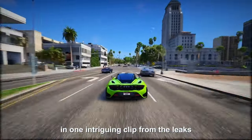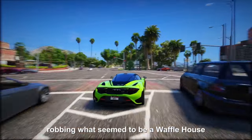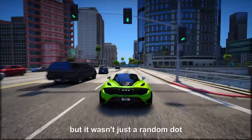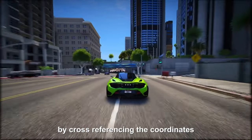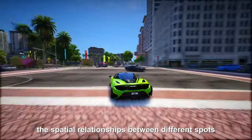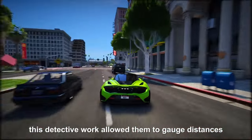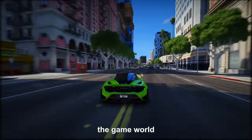With these coordinates in hand, the community went Sherlock Holmes mode, meticulously mapping out the game's terrain and identifying key locations. For instance, in one intriguing clip from the leaks, Lucia and Jason were caught in the act robbing what seemed to be a Waffle House. This incident was marked by a simple white dot on their evolving map project — a significant clue. By cross-referencing the coordinates provided in this clip with other glimpses from the leaked footage, they managed to calculate the spatial relationships between different spots showcased in the leaks.